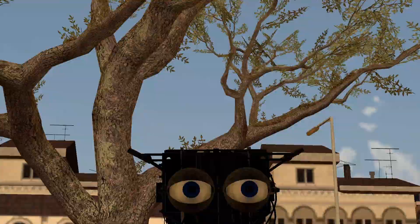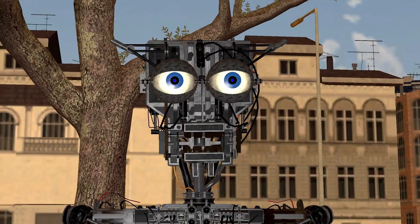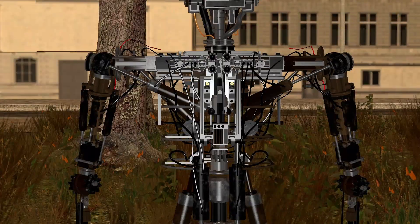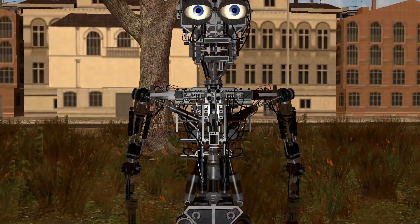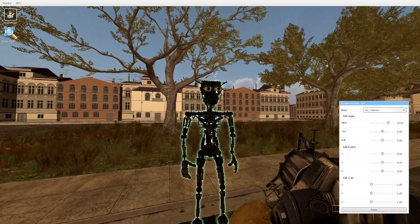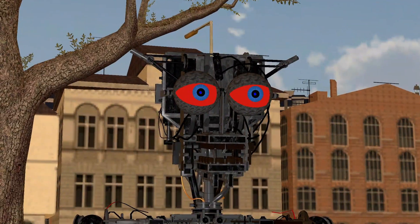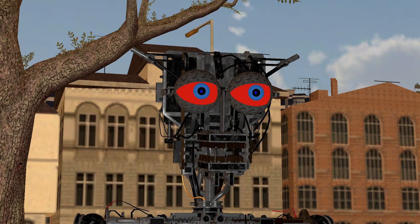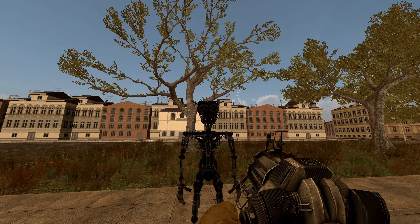Last but not least, this endoskeleton has an incredible amount of detail — I don't think I've ever seen an endoskeleton with this much detail, especially on the torso. This is just a really detailed endoskeleton. You can give him red eyes and remove his eyes. That's the endoskeleton.